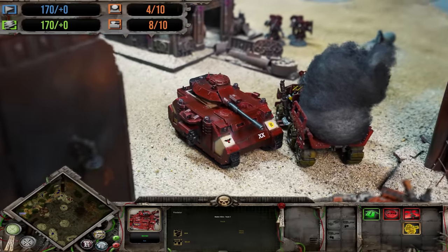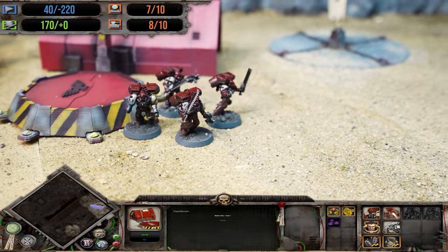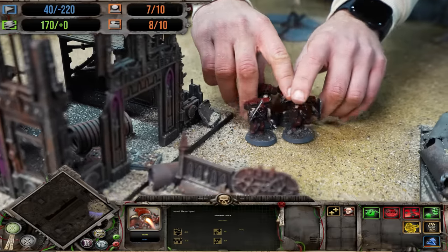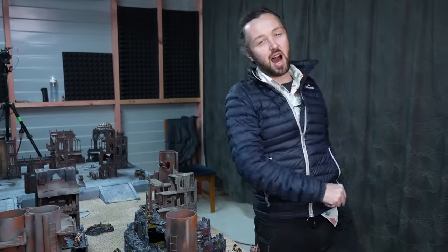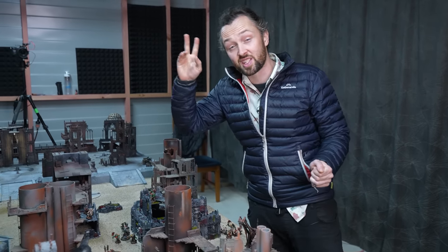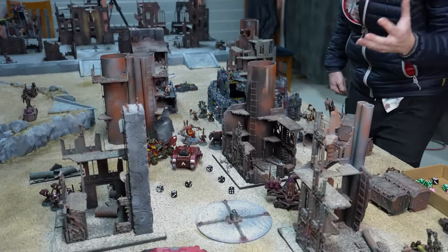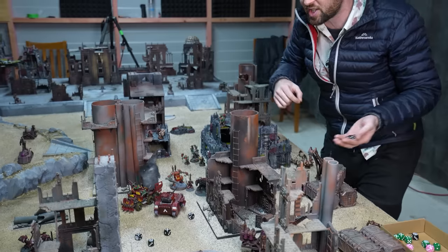Turn 10 for the Blood Ravens — another power generator, mainly to grab that 100 power build bonus to marshal some truly armored might. First, another upgrade to the vehicle cap because the next vehicle is an absolute beast: the Predator, which zoomed off the machine cult and pulled up right behind the Blood Raven vanguard to lay down firepower. At the Chapel Barracks, the Assault Squad was reborn and advanced forwards, unable to use their super jump on the turn they arrive.